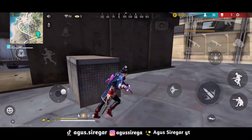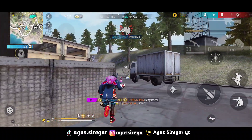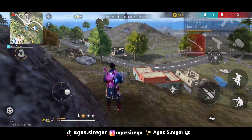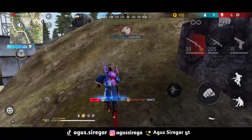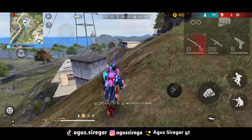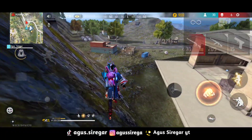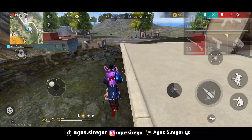Kombinasi skill karakter yang pertama ada Wolfrah, Lequetta, Skyler, dan Kelly. Kombinasi skill karakter pertama ini cocok banget buat adu aim. Dengan Wolfrah, kalian akan mengurangi headshot dari musuh dan menambahkan headshot damage dari kita. Jadi ketika musuh headshot ke kita, damage-nya dikurangi, dan itu sangat berpengaruh buat aim jarak jauh. Pastinya ketika AWM nggak one shoot ataupun ketika mau pepeng shoot, dia bakalan terhenti.